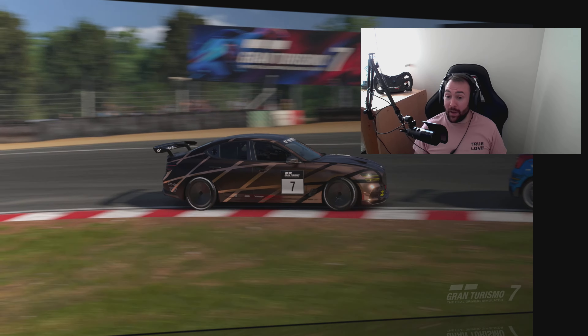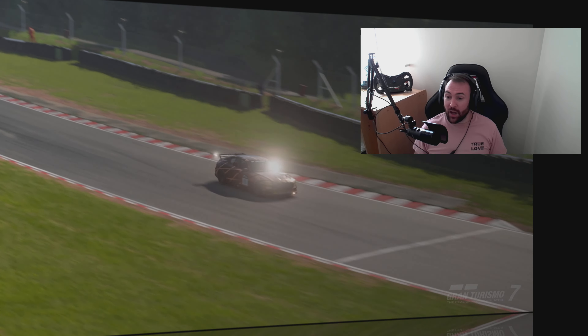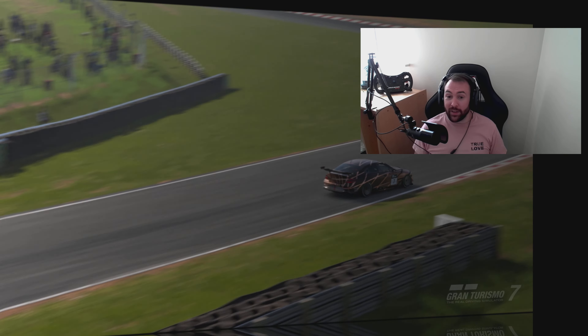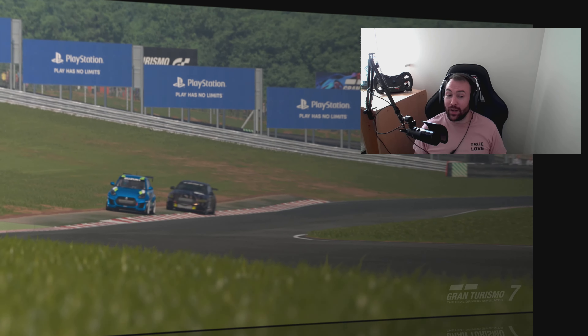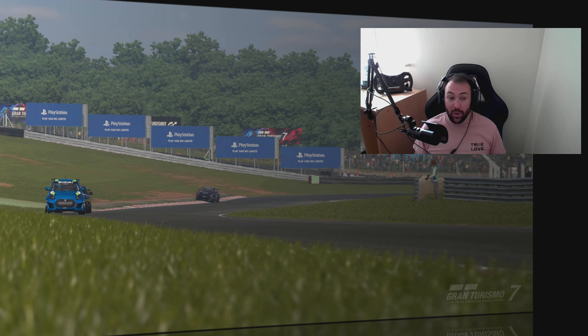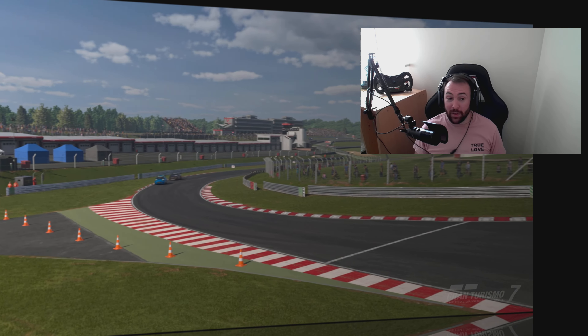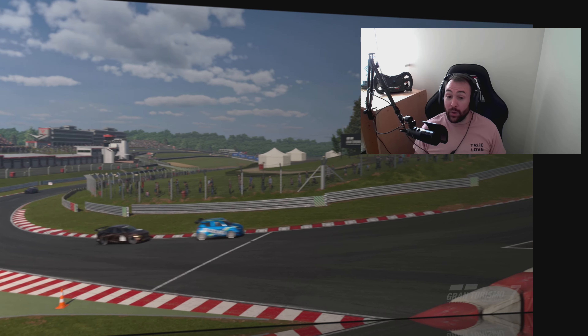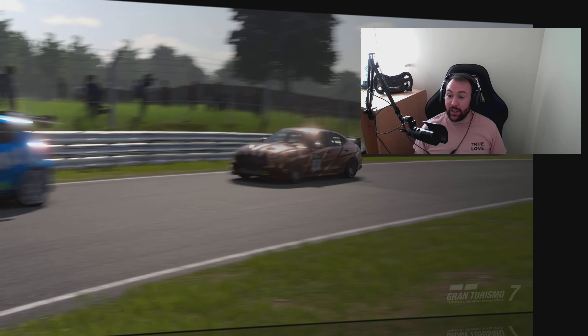Otherwise you'll get a minute penalty, which I found out the hard way in my first race. The Genesis is the fastest car for qualifying by a long stretch, but there are quite a few different cars you could use during the race, particularly the Suzuki Swift. This Swift in this particular race actually beat me when I was in the Genesis because it can use the hard tyres the whole way through.